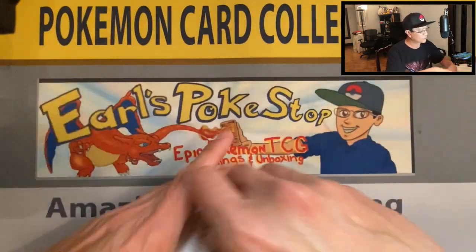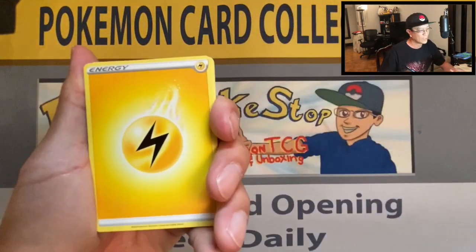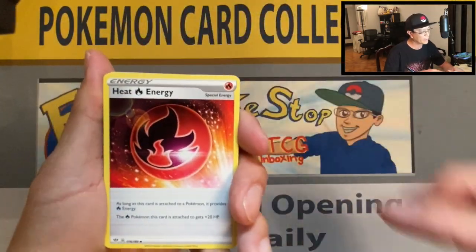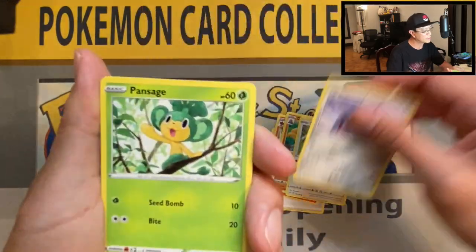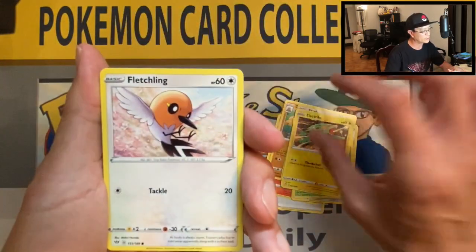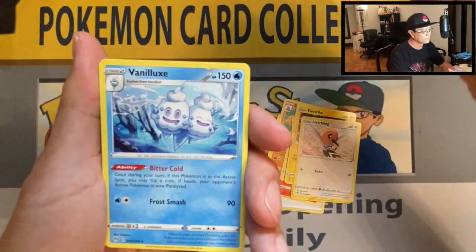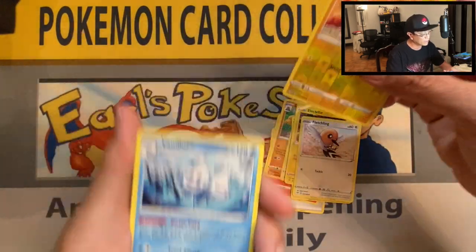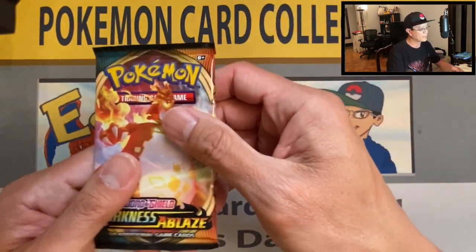Free codes on my channel every time I do a video! We got Dugtrio, Starly, Skarmory, Pansage, Fletchling, Flaffy reverse holo, and a Venomoth non-holo rare. Just breezing through these pack openings.